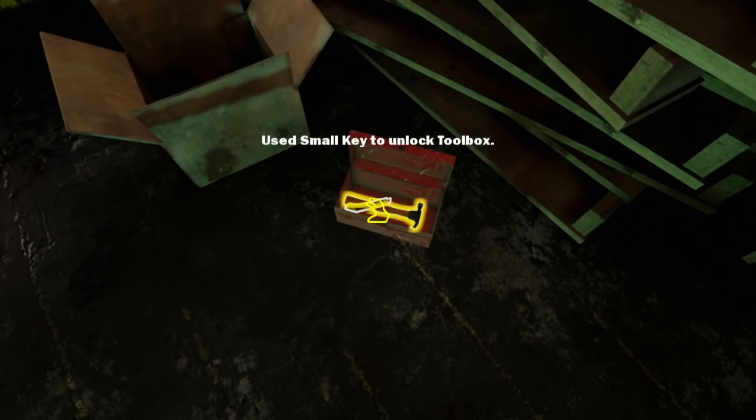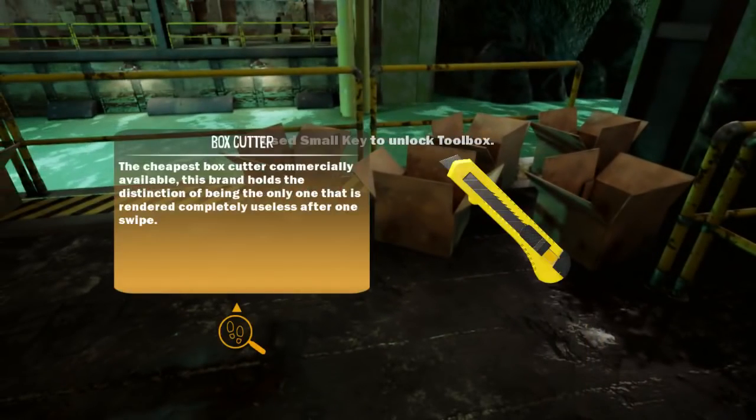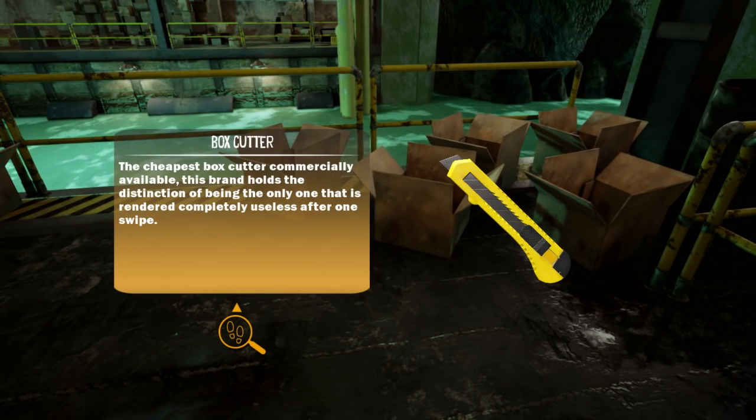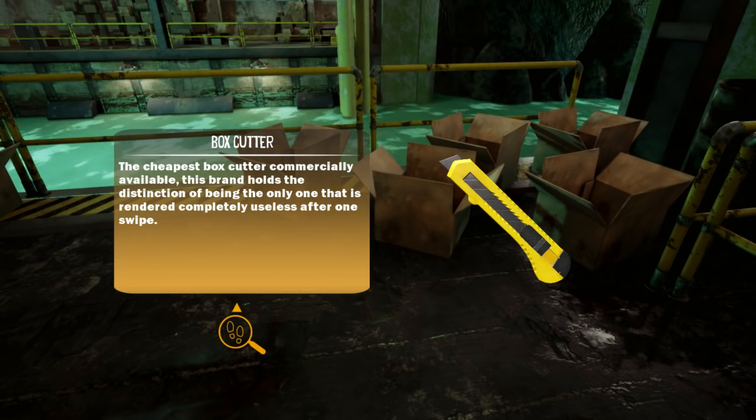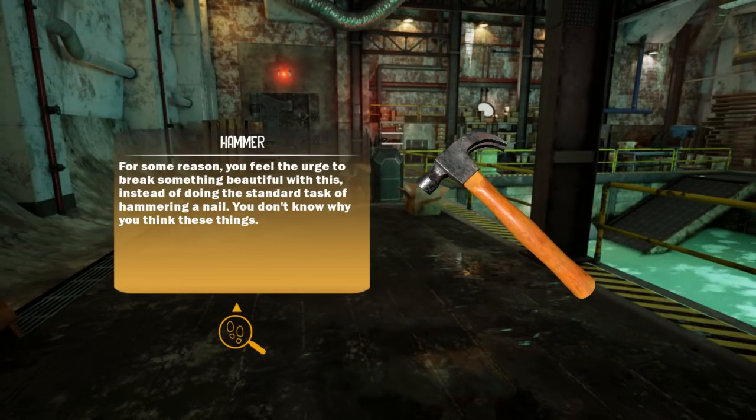There we go. The cheapest box code commercially available — this brand holds the distinction of being the only one rendered completely useless after one swipe. Oh no wonder these things break. For some reason you feel the urge to break something beautiful with this instead of doing the standard task of hammering a nail. You know why you think these things.